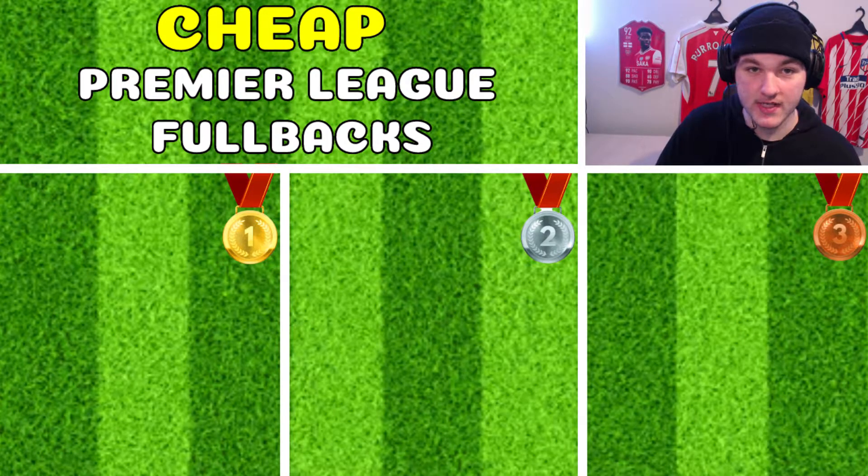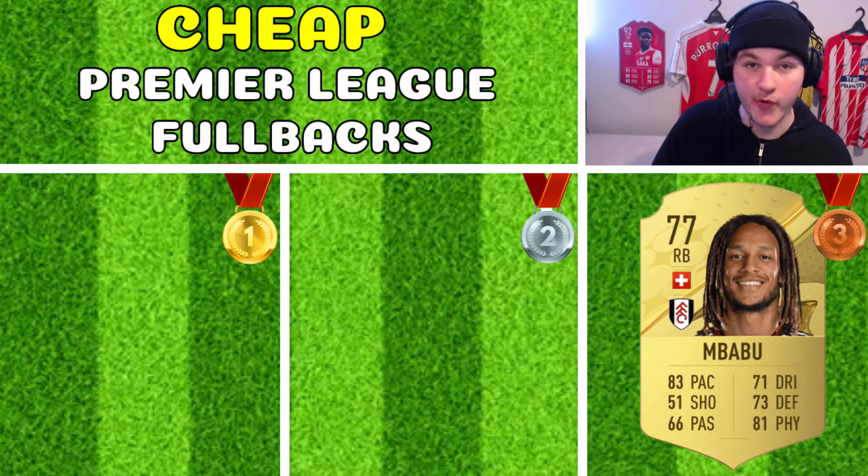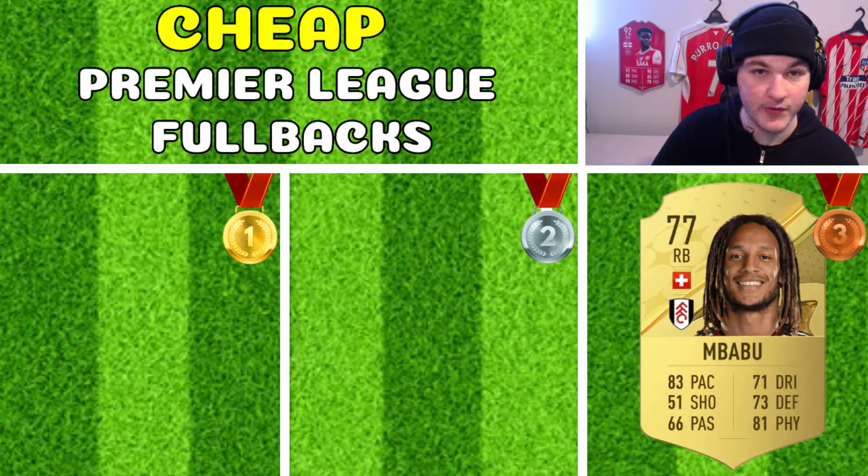Starting off at bronze in the cheap tier, it is going to be Kevin Mbabu, who has made the move from Wolfsburg to Fulham. He looks very good — a very nice starting card, currently 2,000 coins on the market. I think he'll be a little bit annoying to get chemistry; the only best way to get him on full chemistry would be to have a lot of Premier League players, because Fulham and Switzerland are not going to get much links. Still, I think he'll be a great right back for maybe week 1 or week 2 — he'll get the job done.